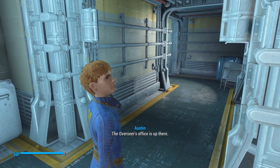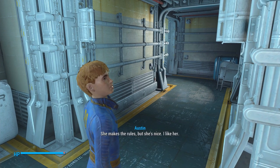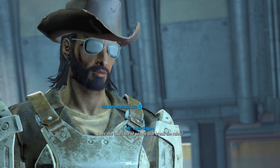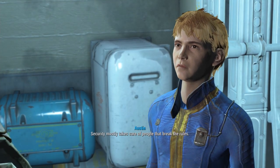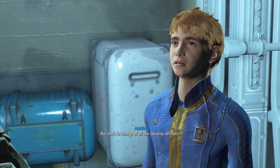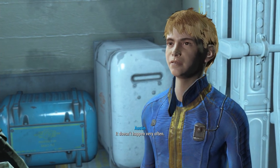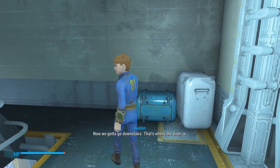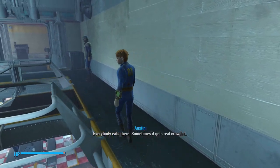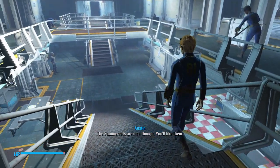The Overseer's office is up there. They're busy up there and they do not like to be bothered. She makes rules, but she's nice. I like her. Security mostly takes care of the people who break the rules, but she's in charge of all the security officers — it doesn't happen very often. Next stop, the diner. Now we've got to go downstairs. That's where the diner is. Everybody eats there, sometimes it gets real crowded. The Somersets are nice, though. You'll like them.